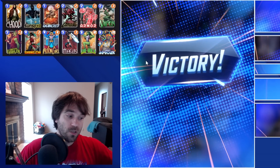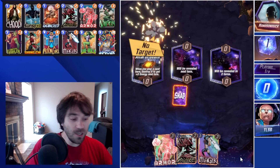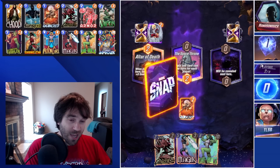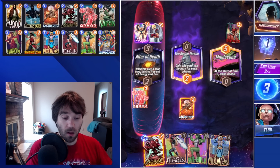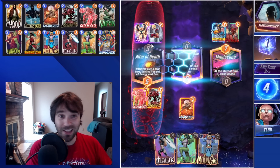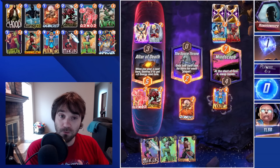This version also runs Shang-Chi. A lot of times, if the opponent runs something like a Shuri combo and they have one or two really massive high-powered plays, if you can Shang-Chi it, you can take away a lot of their board presence. You could do something like a double She-Hulk and a Shang-Chi on the last turn to swing a couple of lanes in your favor.